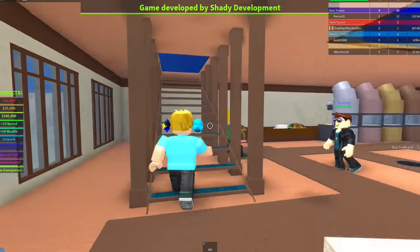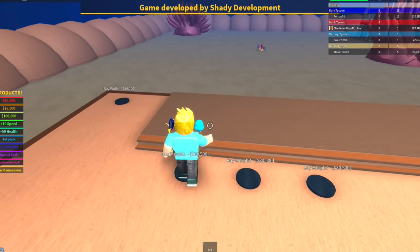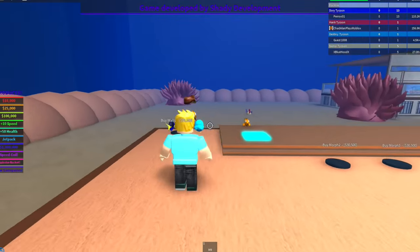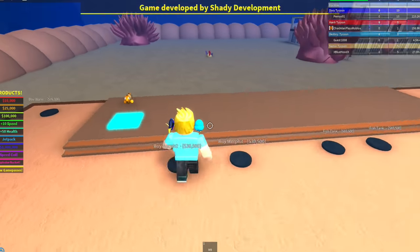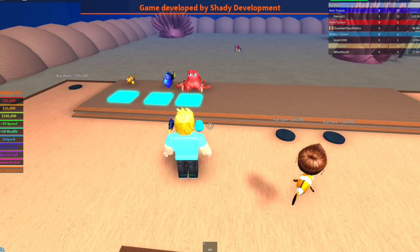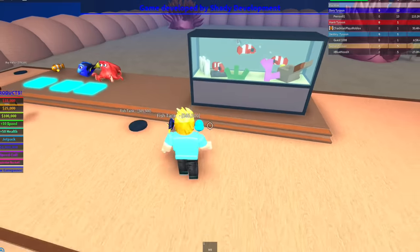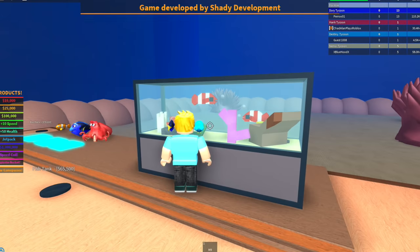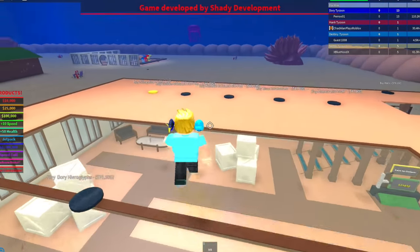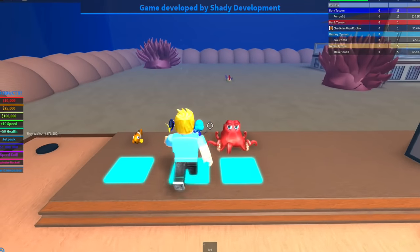I really want to go upstairs and check out these morphs. I'm pretty sure I know what they are — you can be a Nemo! Oh my gosh, that guy's a Nemo! And you can be a Dory! There are more morphs — you can be any of these characters, that's really cool. I really want to buy one of these tanks too. So basically you can buy a bunch of this stuff. I'm going to be Dory since this is a Finding Dory tycoon.